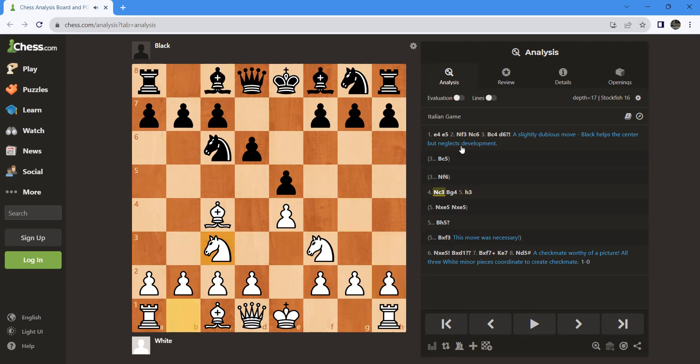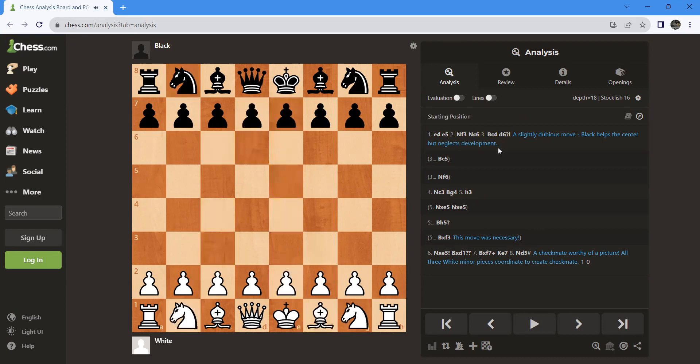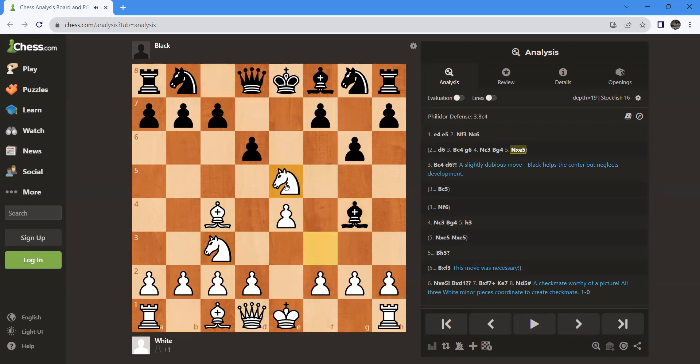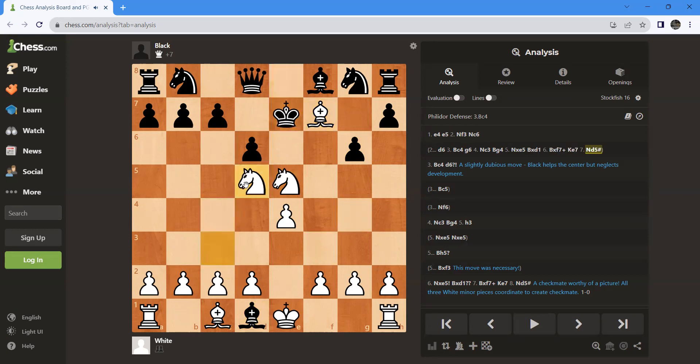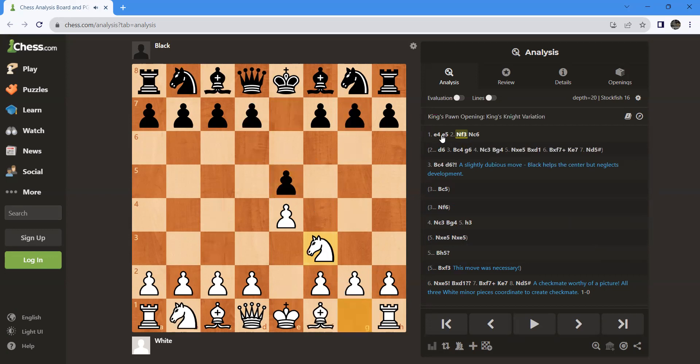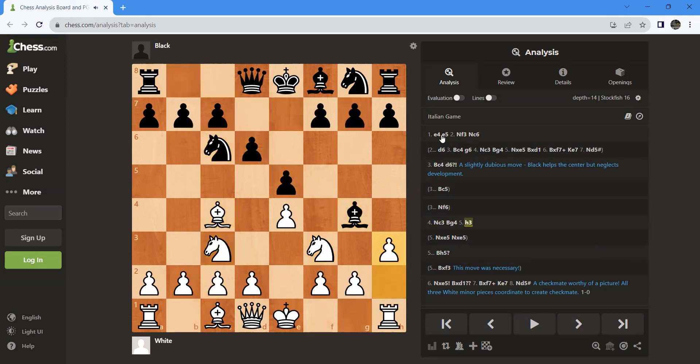This is how the Legal Trap should be played. If white plays knight f3 and black plays d6, then bishop c4, and now say black plays a6, then knight c3 and bishop c4. Now you can play Ng5. In that case if black takes it you can take it — the difference is when you play Ng5 the knight is not there to control and take the bishop. This is a very important lesson you should keep in mind and always try the Legal Trap at the beginner level.